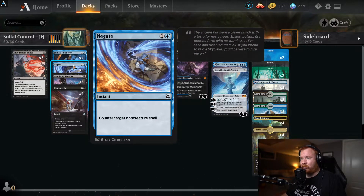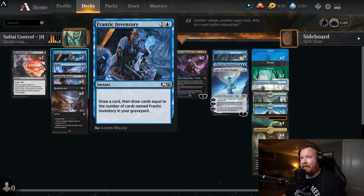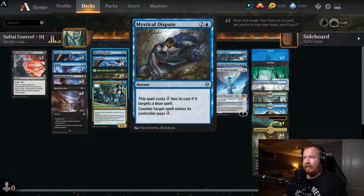Negate: one and a blue, instant, counter target non-creature spell — we're running two of those. Frantic Inventory: one and a blue, instant, draw cards equal to the number of cards named Frantic Inventory in your graveyard. Full playset. The potential in the late game to draw four cards is fantastic — in my opinion it is a fantastic draw engine. Early game it will at least cantrip, replacing itself in your hand, but the ability to draw multiple cards later is a really nice thing to have.